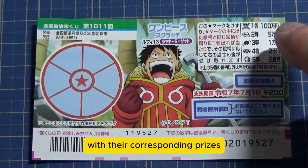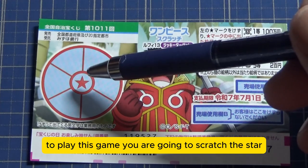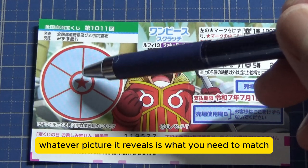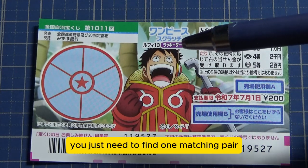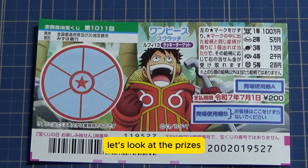To play this game, you are going to scratch the star — whatever picture it reveals is what you need to match in the outer sectors. You just need to find one matching pair to win the corresponding prize. Let's look at the prizes.